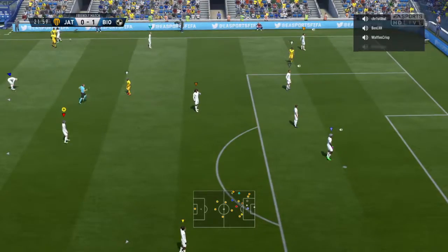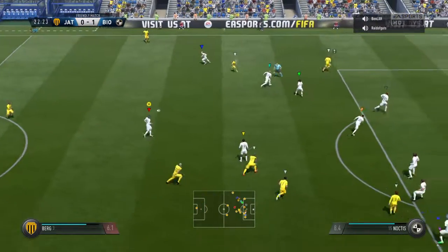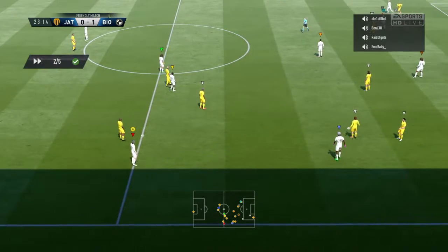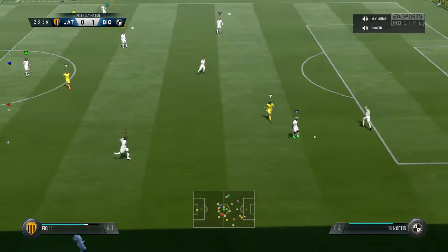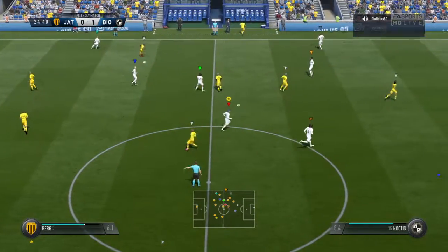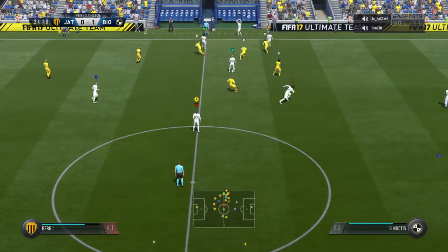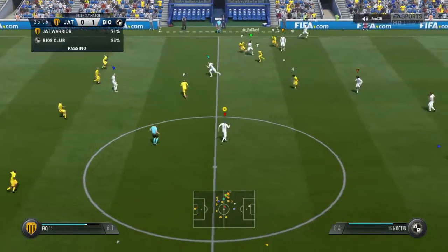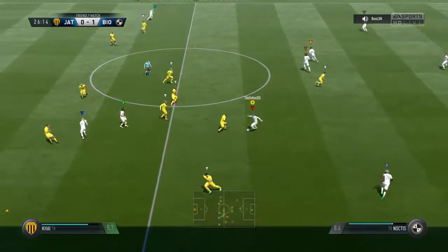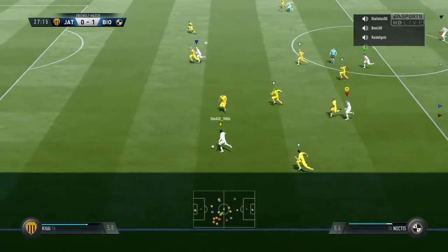What is the referee going to do here? Different angle on the goal. And that's a foul and they'll get a free kick for that. And it's going to be his throw. De La Roca. Silver — could be dangerous.